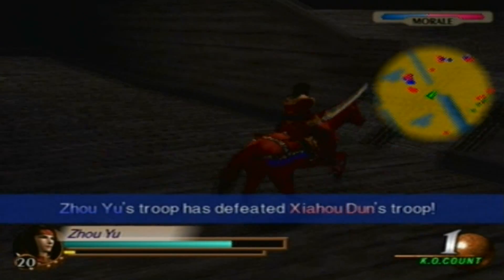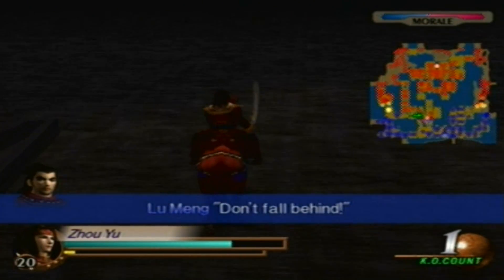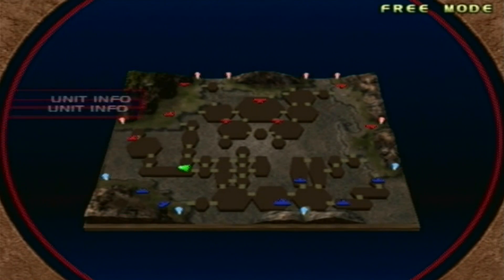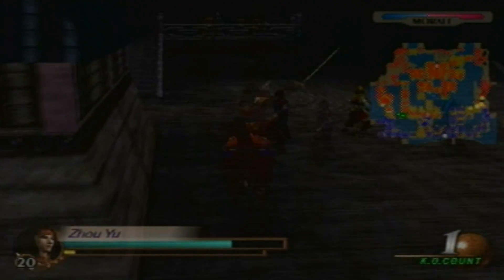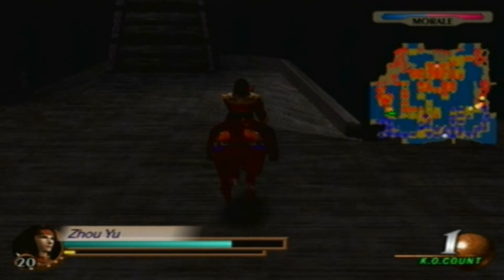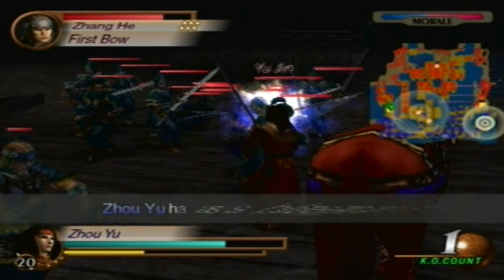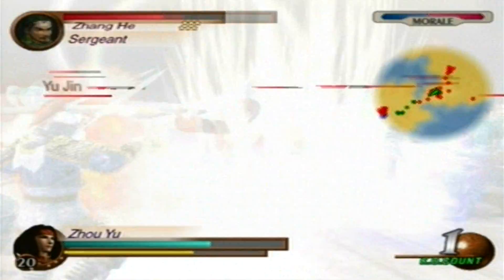Now we'll go for Zhang He. We'll just take care of what's left on the left side. So we'll go for that, then we'll go for Xiao Pei. Now we're gonna go and defeat Xiao Ren and Yu Jin, which are Zhang He's sub-generals. Every now and then it will be Xiahou Yuan instead of Zhang He over here — it's very rare for me to see Zhang He on the left side.